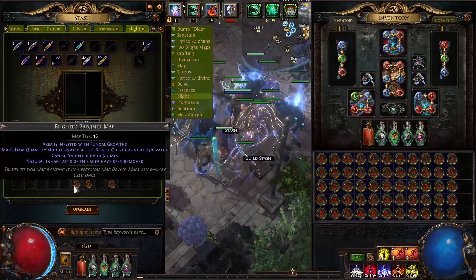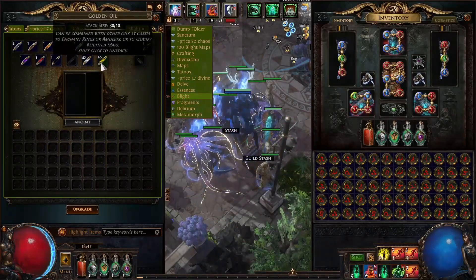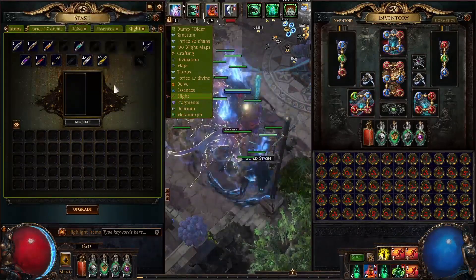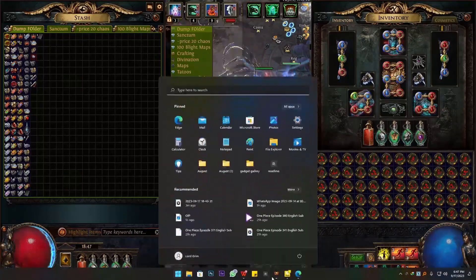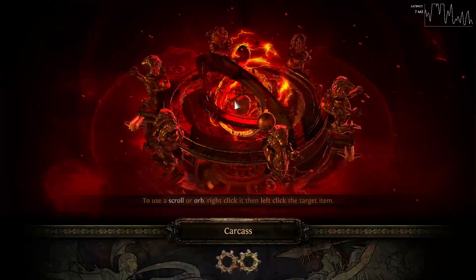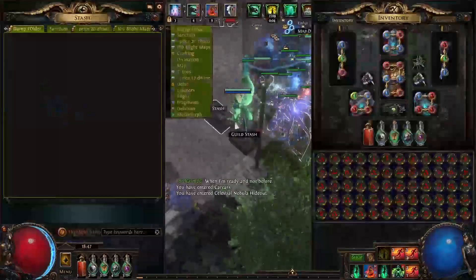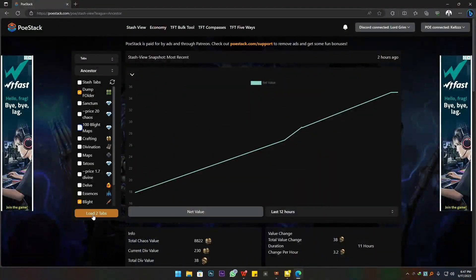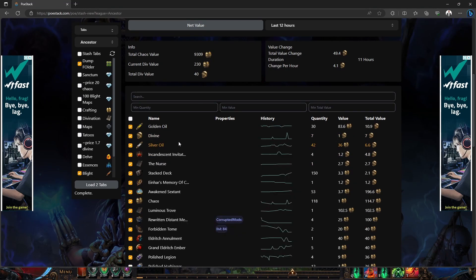I upgraded all my oils to Silver — these were natural drops, and I got some from oil extractors and rings on Tilieries as well. I'm going to take off the blackmail stash tab and keep the split. Let's reload the instance first because it will load the previous instance and the details will be inaccurate. Okay, let's take a look now — load tabs.